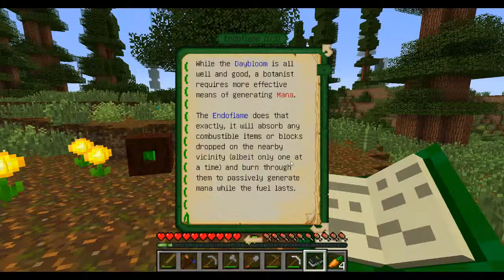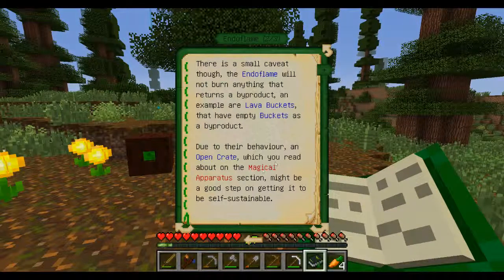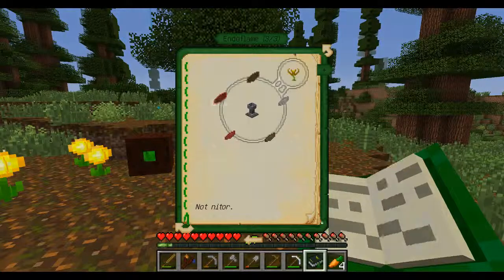Endo Flame — while the Daybloom is all well and good, a botanist requires more effective means of generating mana. The Endo Flame does that exactly. It absorbs any combustible items or blocks dropped in the nearby vicinity, albeit one at a time, and burns through them passively to generate mana while the fuel lasts. There's a small caveat though — the Endo Flame will not burn anything that returns a byproduct. An example are lava buckets that have an empty bucket as a byproduct. An open crate, which you can read about in the magical apparatus section, might be a good step into getting it to be self-sustainable.